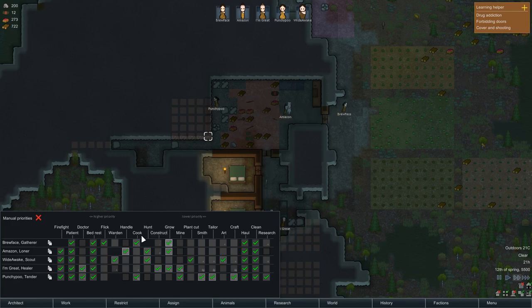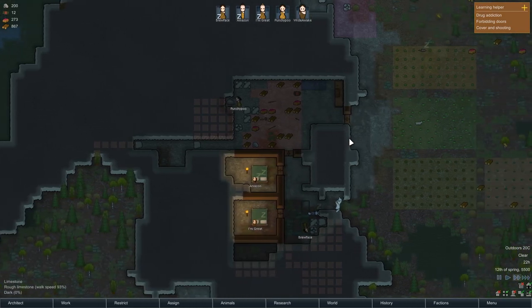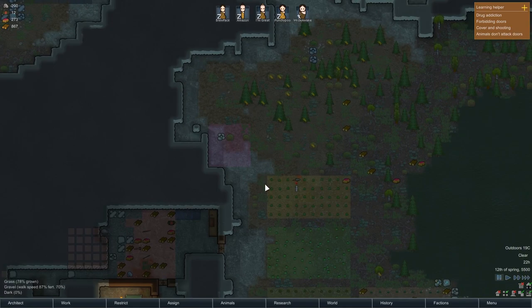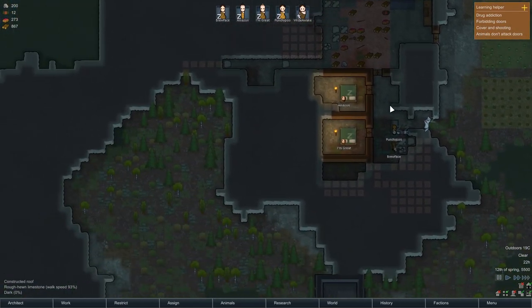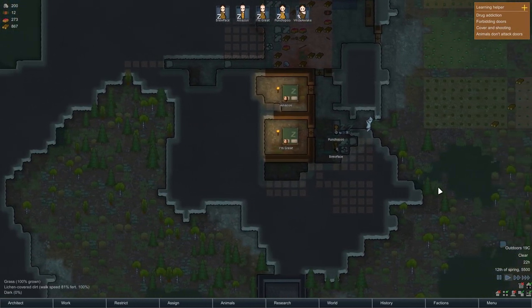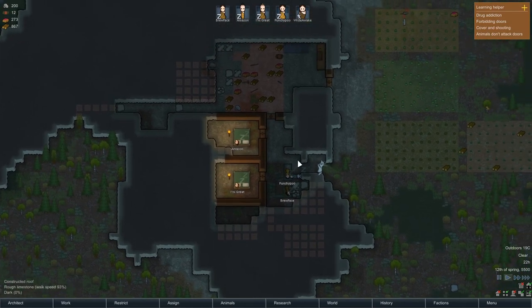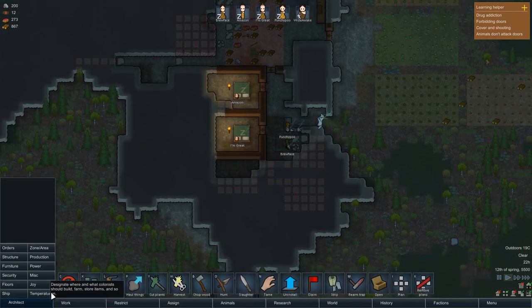We have two cooks, both around six out of 20, which is okay. Bad cooks make poisonous food, which is not ideal. Animals don't attack doors — I should really turn that off but never mind. Everyone's asleep pretty much.